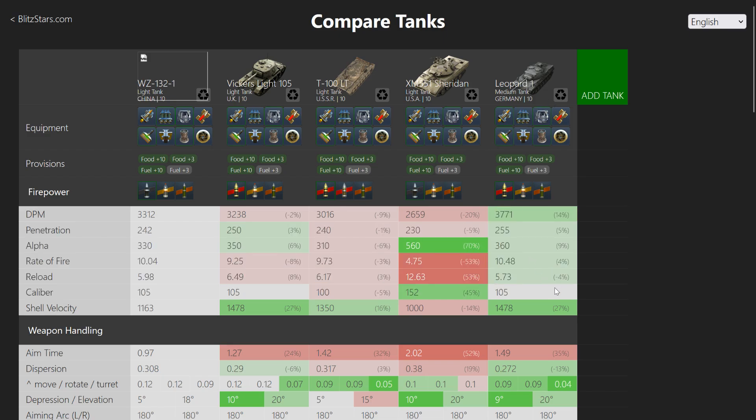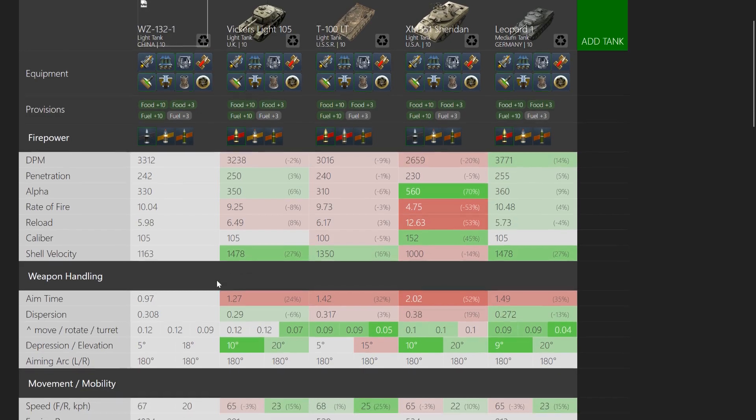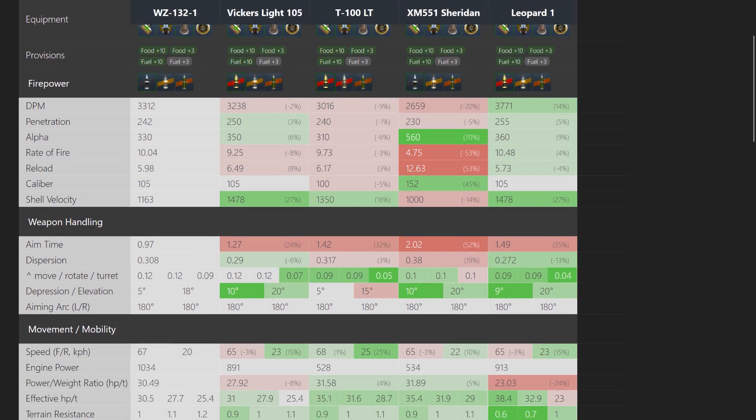Here's the thing - it is once again proven that the Leopard 1 is the best light tank in the game, even though it's not even a light tank. The alpha damage is 330, which is somewhat lower than the regular 105mm alpha. The accuracy is pretty good at 0.3, which is very solid and slightly better than the T100, but it has worse movement dispersion. The problem is also only five degrees of gun depression.